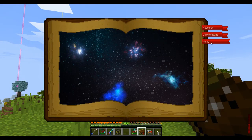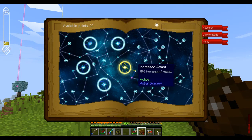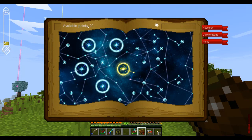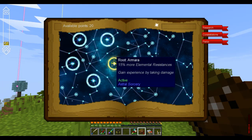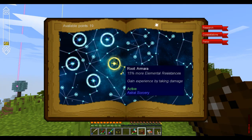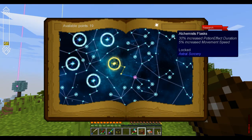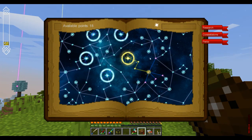First, I wanted to go over astral perks. We started astral a long, long time ago and never continued with it, partially because I didn't know how the perk system worked. Now I do. We have 21 levels and 20 available points right now. We started with Armara because I wanted to go the route of taking less damage in this pack, because even with supremium armor things hurt a crazy amount. You can go down and read the perks — there are all kinds of effects, really cool stuff.